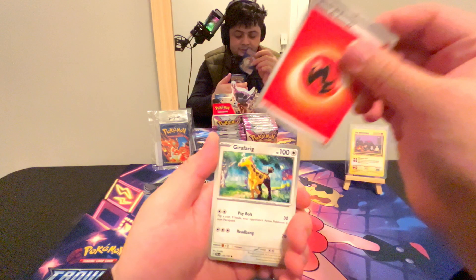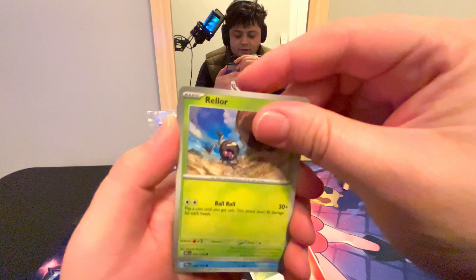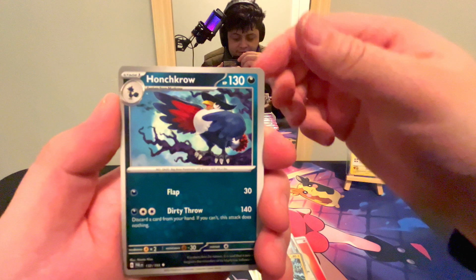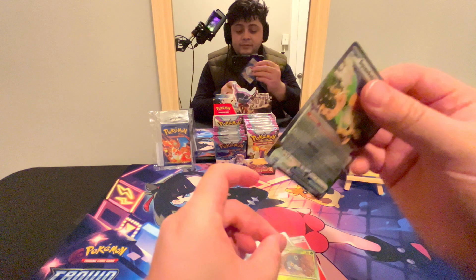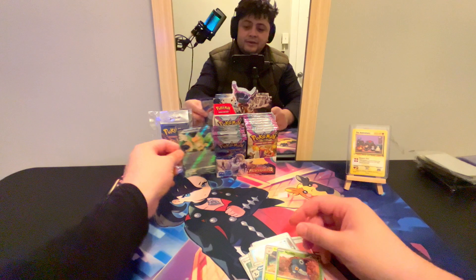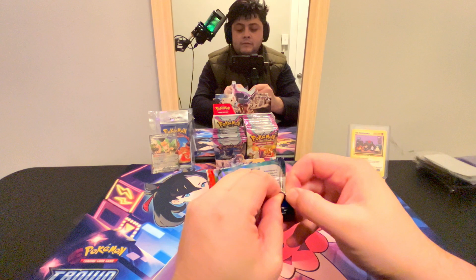Guess the energy — fire, let's go! Grafaiai, Great Ball, Rellor, Quaxly, Palma, Honchkrow, Gothita, Vespiquen, Nymble into a Squawkabilly EX. This card's pretty valuable right now, it's super playable. If anybody's playing the TCG try to get that Squawkabilly EX because it's one of those cards you need in your deck right now.